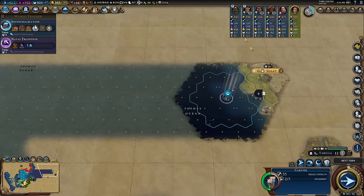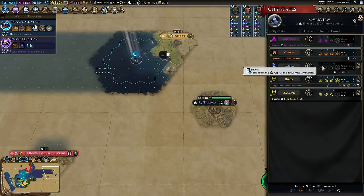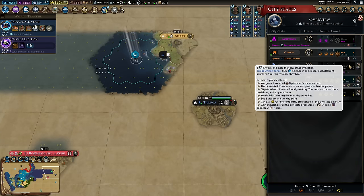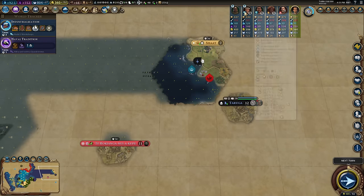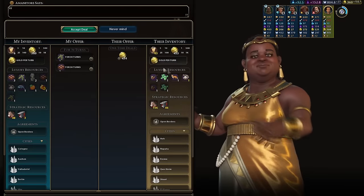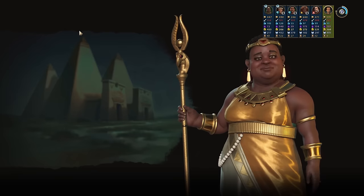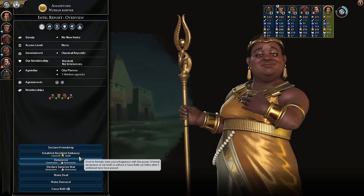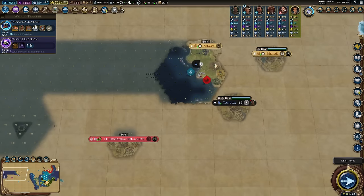We've also found Taruga — science from libraries and universities — something we've desperately been looking for. Nubia, would you like to trade? Of course you would. These are exactly the sort of deals: give me your gold, thank you. I'll send you an embassy. We've got open borders — declare friendship? Not yet, but I'll convince them to be a friend soon.